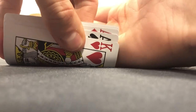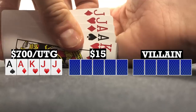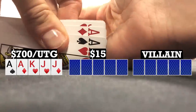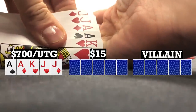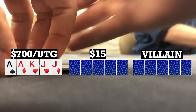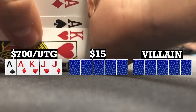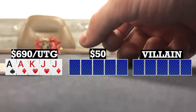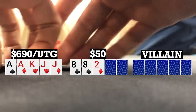Here I look down at ace-ace-king-jack double suited under the gun. Now in five-card PLO high only, this is obviously one of the strongest hands in the game. But when you're playing Big O and you don't have the ability to make a low — as I can't here — this hand becomes pretty marginal. So for that reason I limp. Two other limpers, small blind calls, and big blind checks, five ways to a flop of 8-8-2 rainbow. Small blind checks, big blind bets 50, and I fold.